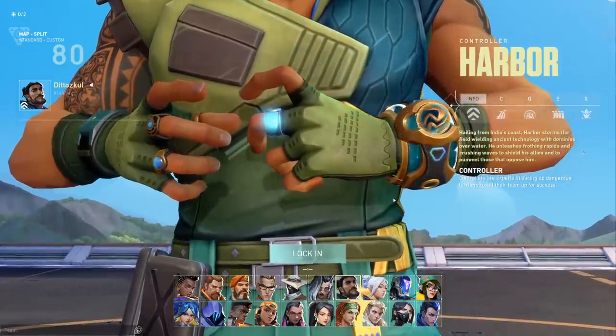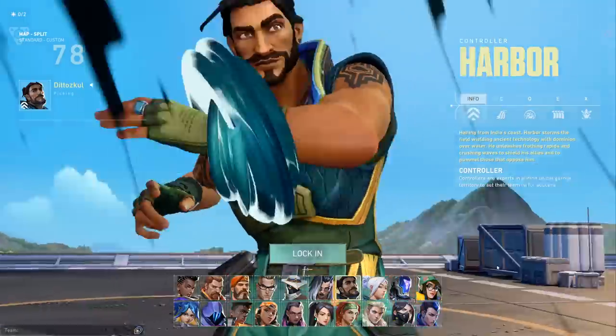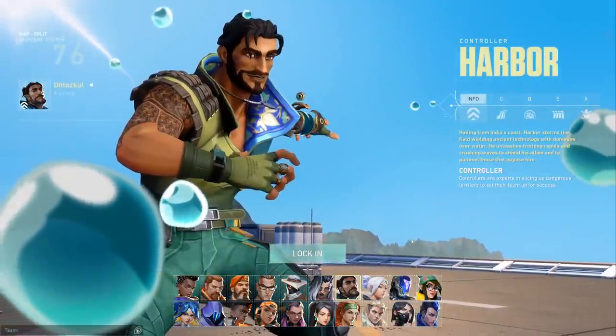Harbor is our newest agent, and his bubble ability can literally block bullets, but does it block Jett knives? What about Neon's ult? Time to find out in this interactions video, starting with explaining every single ability and going from there.